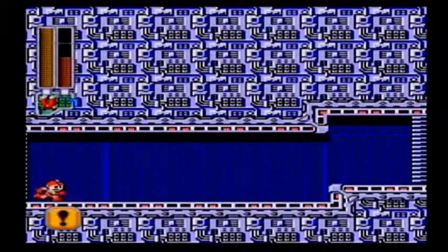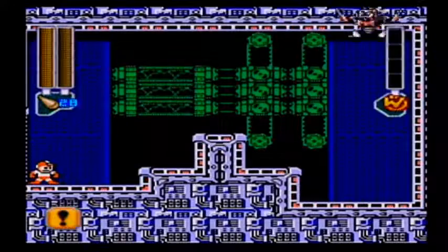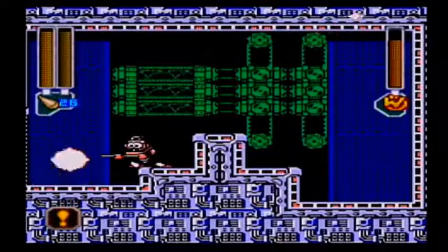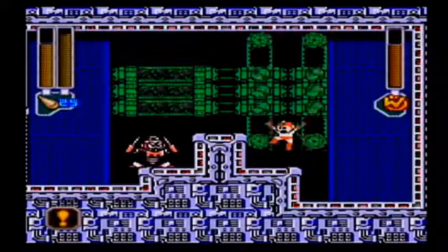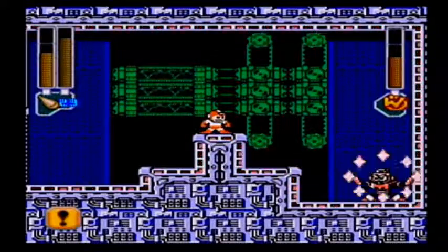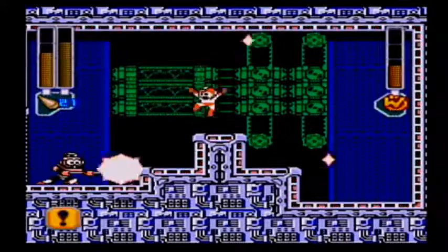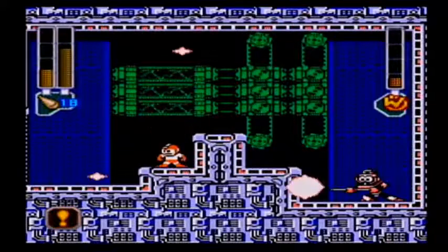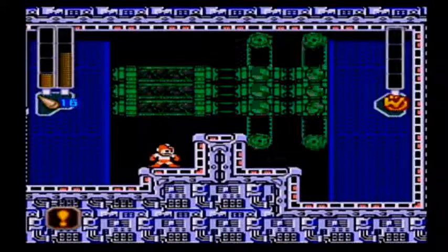We're already at Sparkman — that was a shorter stage than I thought. Get out your Needle Cannon. Sparkman's kind of like Snakeman in that you really don't want him to get super close to you, and you also do not want him on the middle platform. He just loves throwing that Spark attack at me. Even with his weakness weapon, Sparkman is still ridiculous.